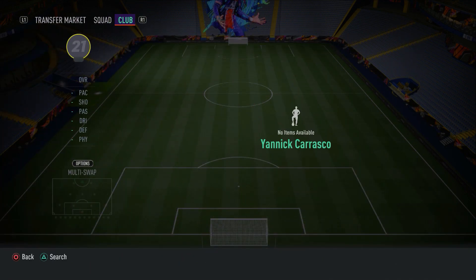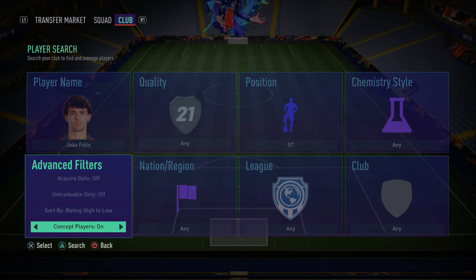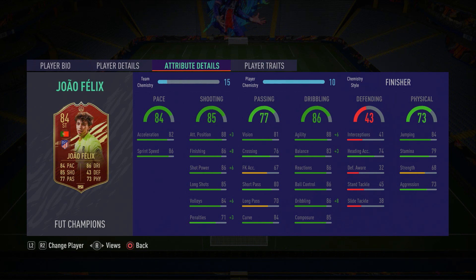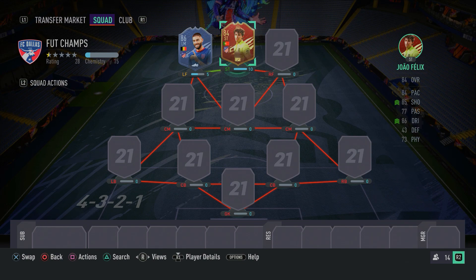Moving on to the striker position, we have another inform — one I've used so much in FIFA 21 because I got him as a red FUT Champions card — and that is Joao Felix. Inform Joao Felix is one of the best, most meta cards you can pick up in FIFA 21. His agility is incredible, his dribbling, ball control, and composure are all fantastic. His finishing is brilliant, his shot power and long shots are incredible. He's got five-star skill moves and four-star weak foot. Inform Joao Felix really is incredible, and a lot of you probably have his Player of the Month card as well.